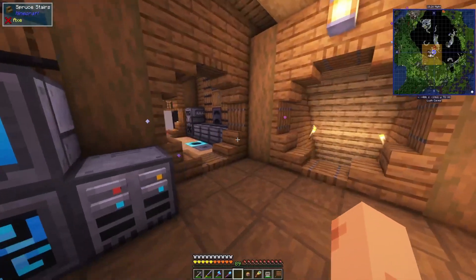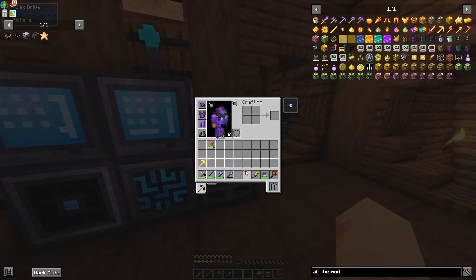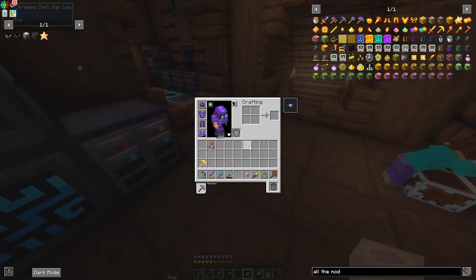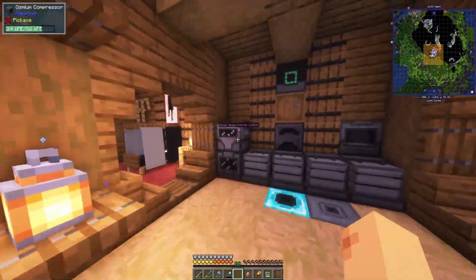Dank storage is also in this pack - dank is great. It auto picks up stuff off the ground that has a slot in it. I have clay, cobble, and deep slate in it, and I have it compressing items because there are a lot of things you need compressed.